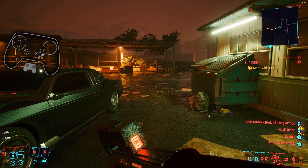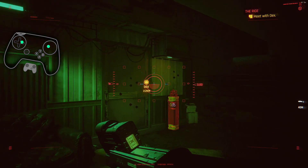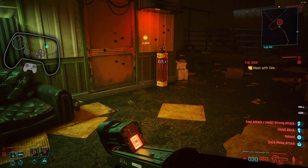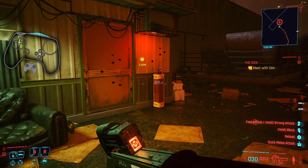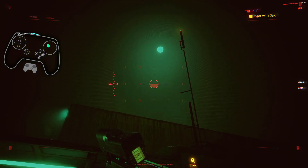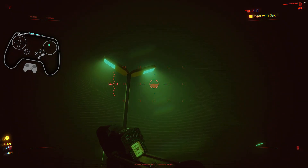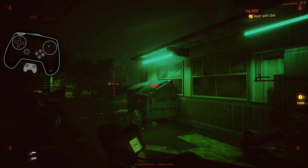For scan mode, we're holding bumper for scan. I switched it so right trigger regular is targeting — it puts a little highlight on it — then long press would be execute, for when you're trying to hack something. I'm just kind of out in the middle of nowhere so there's nothing here.